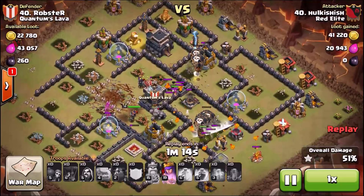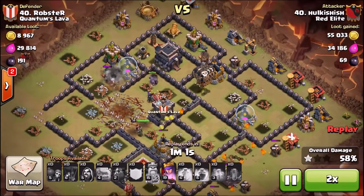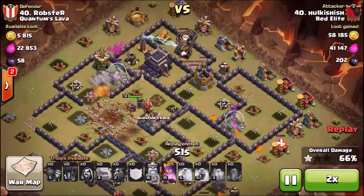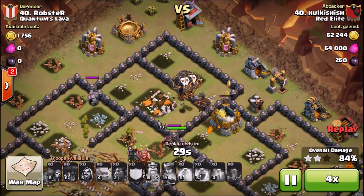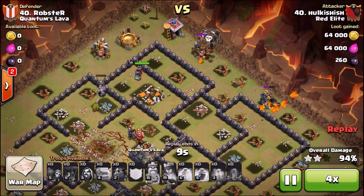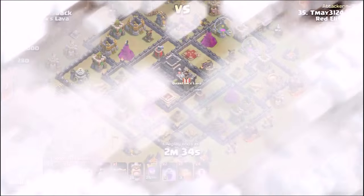Personally I like to focus on one strategy. You mentioned GoHo — golems and hogs — so hopefully they're already maxed for Town Hall 8, with hogs at level four and golems at level two, so you can add that extra level on the hogs. That would be my priority so I can execute a three-star attack. But if you really want to maximize loot, you might want to go with giants or barch — barbarians and archers. It really depends on how war-focused you are.